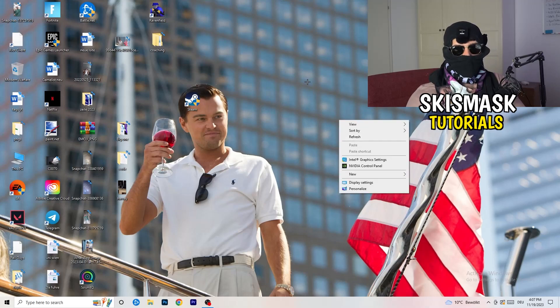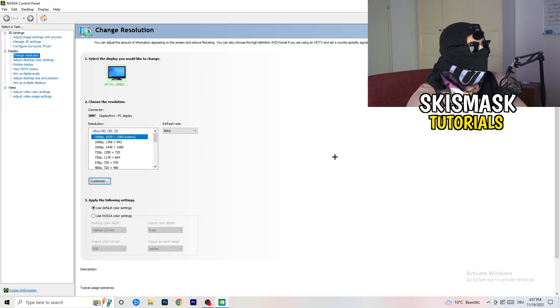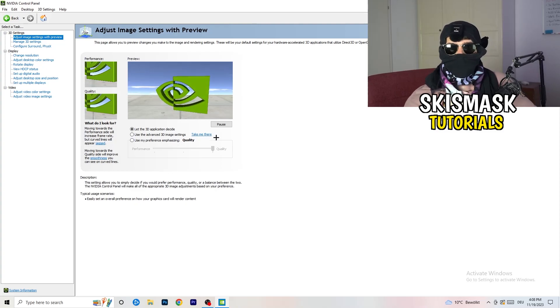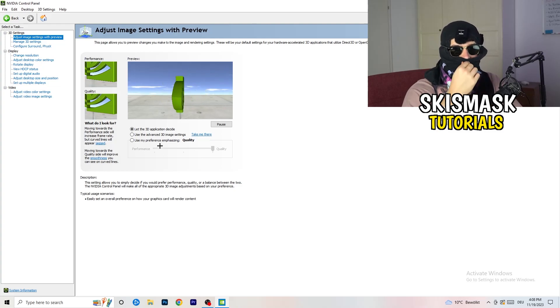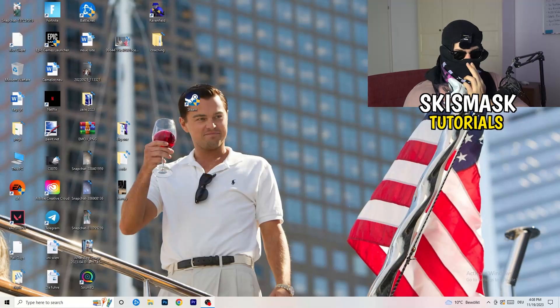Next, right-click your desktop and open the NVIDIA Control Panel. Check which resolution works best for your game — for me it's the native resolution. Then on the left-hand side, click Adjust Image Settings with Preview. You'll see a slider labeled 'Use my preference.' I'm currently set to Quality, but if you want to increase performance, reduce FPS drops, drag the slider toward Performance.